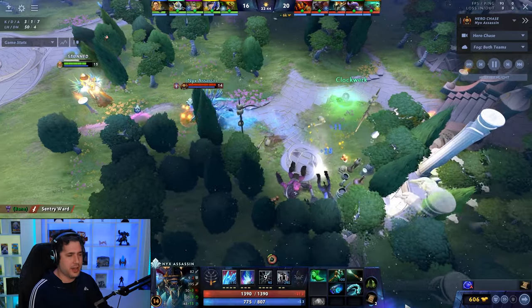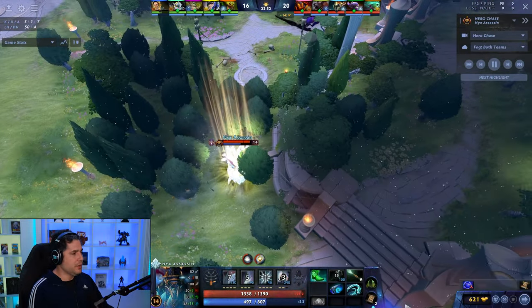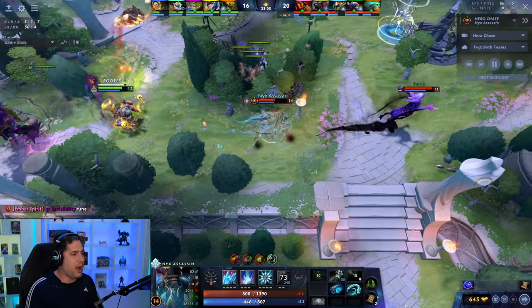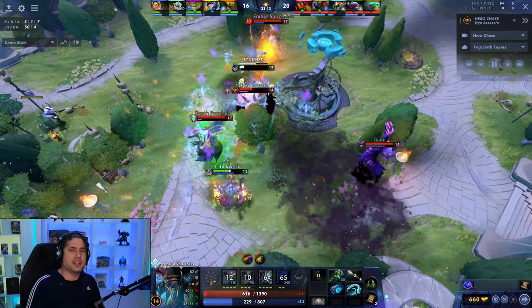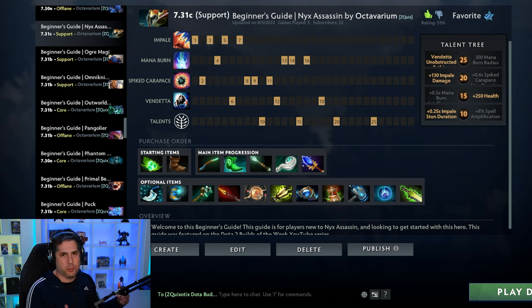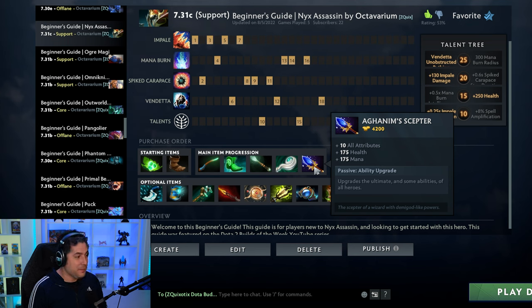Let's talk about Nyx Assassin properly. He got buffed — Impale got a wider radius, which is huge because it's one of the harder stuns to land in the game. Nyx went through phases where Vendetta was so strong he was one-shotting enemies, but that got nerfed. He's not broken, but he's viable again. The build is super simple because Nyx basically has one playstyle right now. You're going Boots, Tangos, Magic Stick, Wand, Eul's Scepter Divinity to get rid of dusts and silences, and then Aghanim's Scepter, which basically makes you play tower defense.